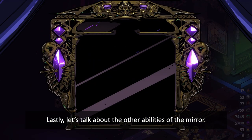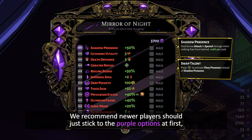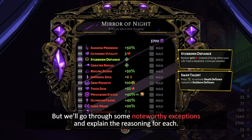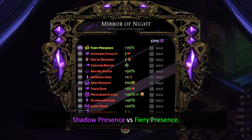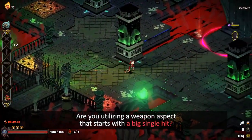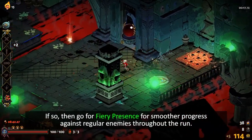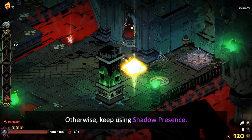Lastly, let's talk about the other abilities of the mirror. We recommend newer players should just stick to the purple options at first, as the green options are for more advanced or specific needs. But we'll go through some noteworthy exceptions and explain the reasoning for each. Shadow Presence vs Fiery Presence: plus 50% damage when striking enemies from behind, versus plus 75% damage against undamaged enemies. Are you utilizing a weapon aspect that starts with a big single hit? If so, go for Fiery Presence for smoother progress against regular enemies throughout the run. Otherwise, keep using Shadow Presence.